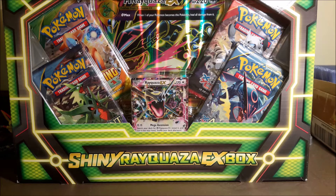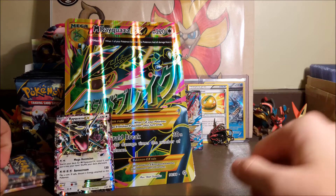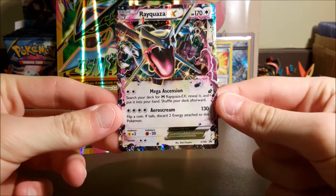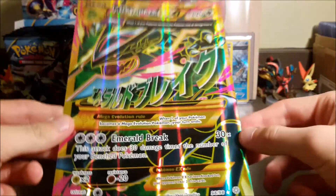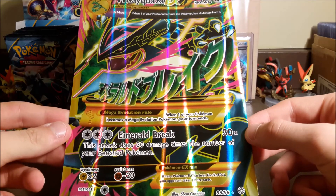I'm going to pause and skip ahead for you guys opening it, so you don't get to watch me struggle. That was only a second for you, but it took me a couple minutes. We got the Rayquaza EX Shiny Promo — the Promo Rayquaza here with Mega Ascension and Aero Scream. Sounds pretty cool.